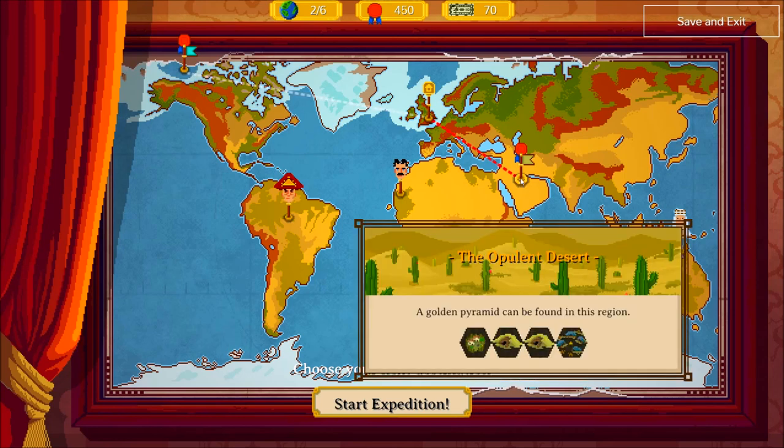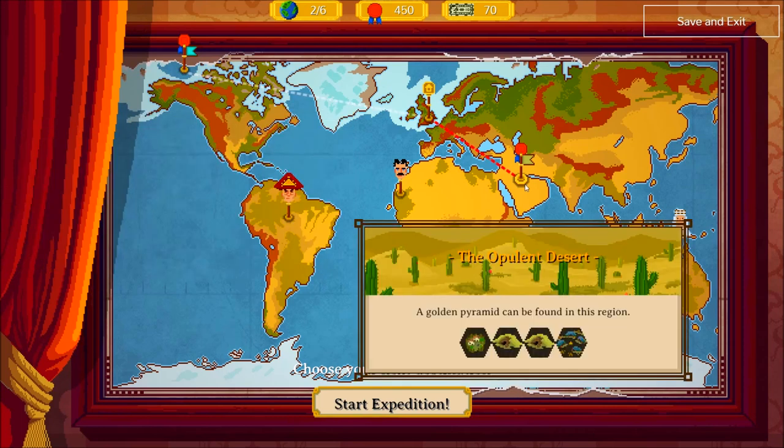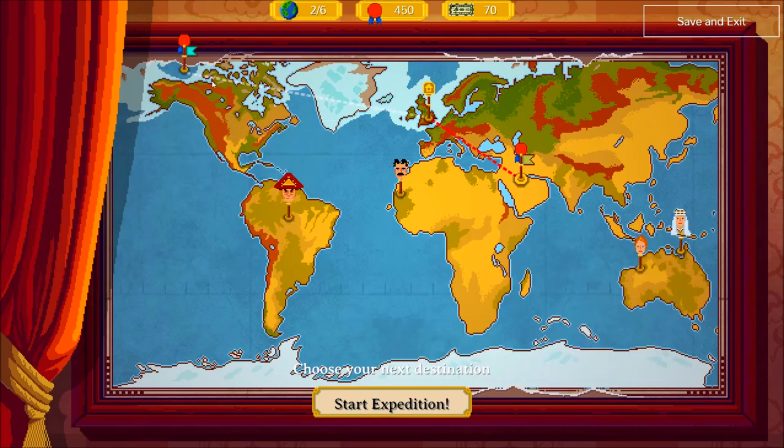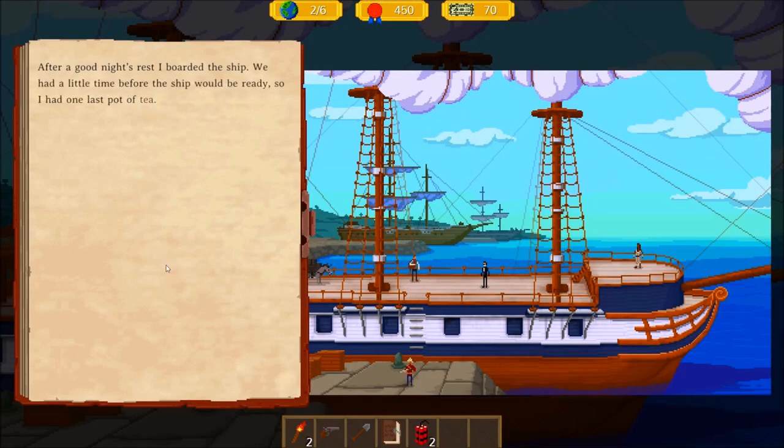This time we're gonna have to pick one of these. We have the Deadly Arctic and we have the Opulent Desert. I think we're gonna try the Opulent Desert — that sounds the most appealing to me at the moment.